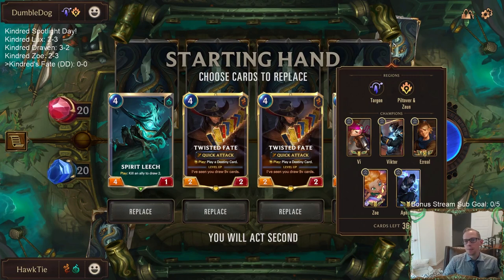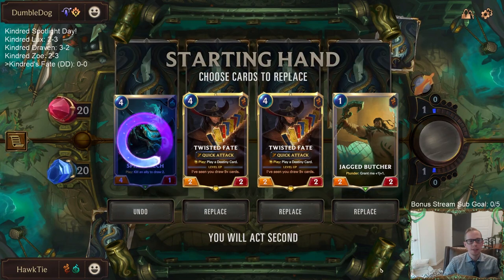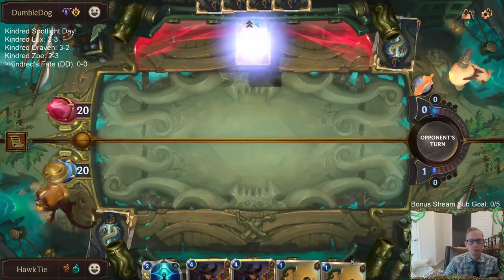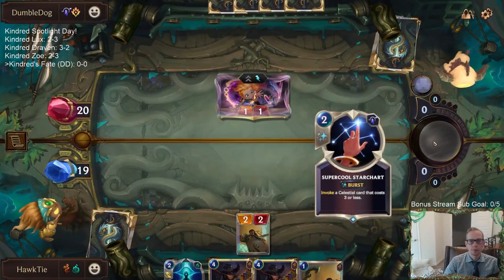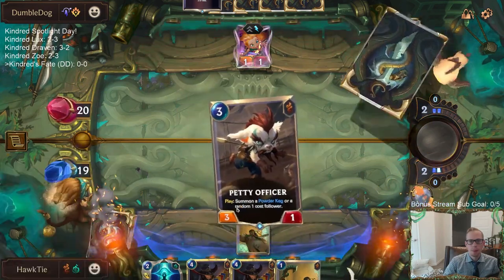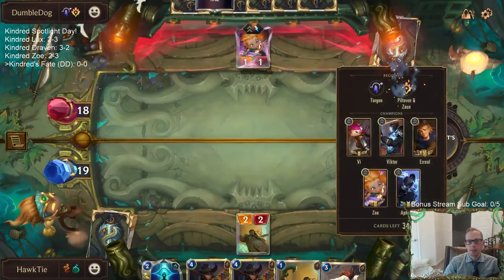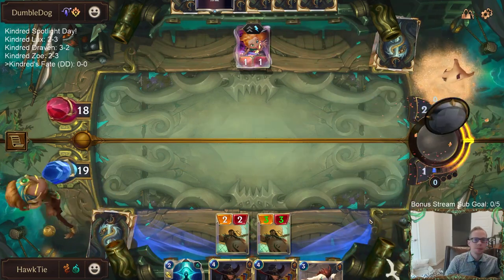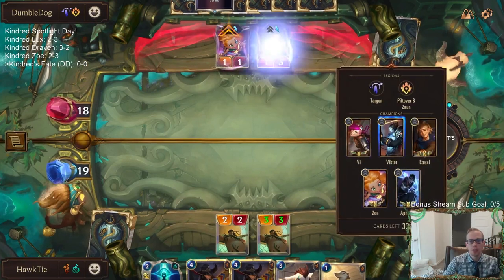Okay, our opponent has a few champions over there. I think their deck is going to be pretty awesome. I want to keep both Twisted Fates. We assume that Zoe is the champion they're playing two of — with five champions, they can have two of one of them. Round one Zoe is the best Zoe to have.